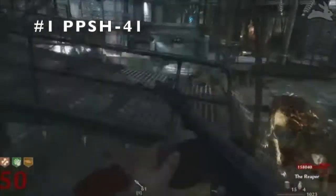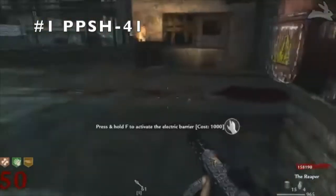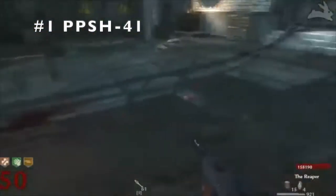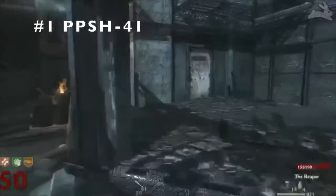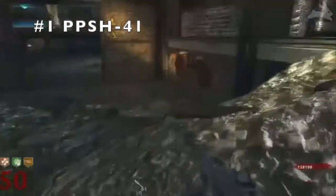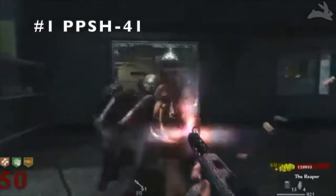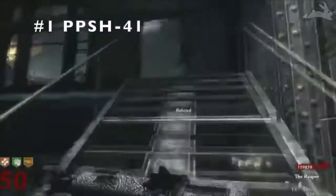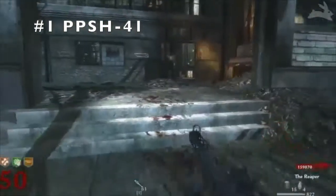Coming in at number 1, guys - thank God the fireworks stopped. It's the PPSH. The gun has the fire rate of an SMG, the damage of an assault rifle, the ammo of an LMG, and the mobility of an SMG - even a pistol for that matter. It's just the most overpowered weapon in zombies history. There's really nothing else to say about it. Number 1, it's the PPSH. It's the king of SMGs.